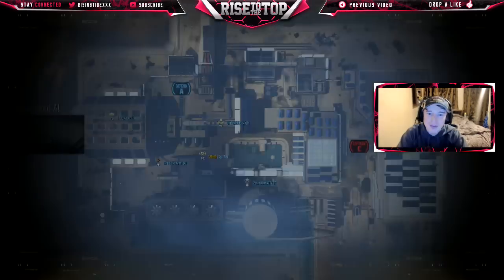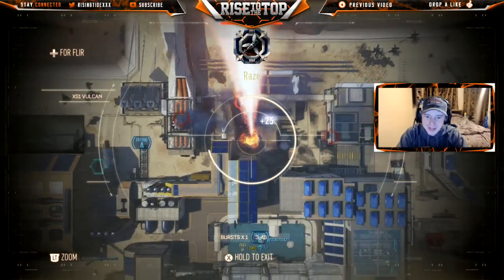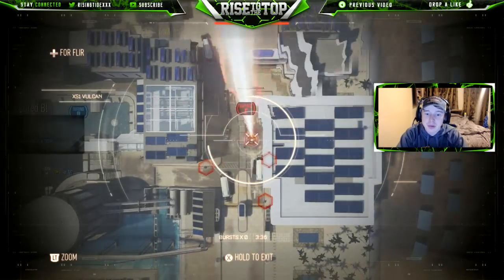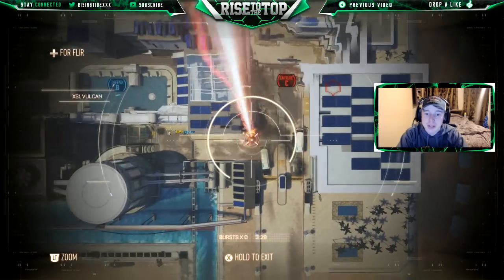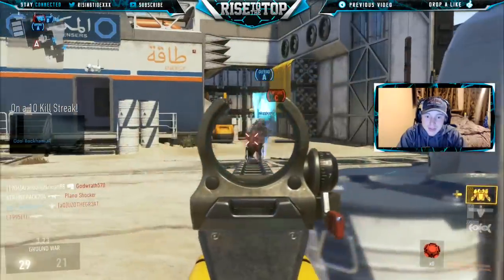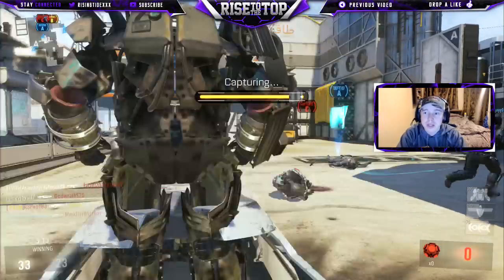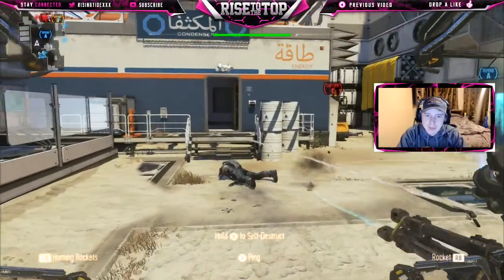This class is a lot of fun honestly, because this series allows me to use stuff I normally wouldn't, like I've never used the Vulcan before. I also forgot to mention that I took off flat jacket and put on danger close, which gives my killstreaks more damage, because this Goliath is not that good — it's really weak. Did he spawn there or was he just sitting there chilling? Danger close might make it better.